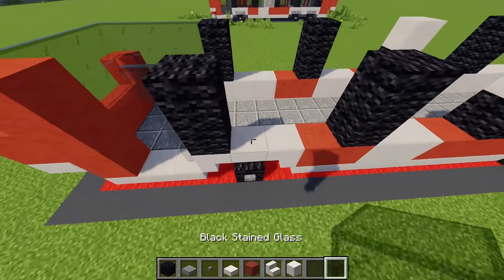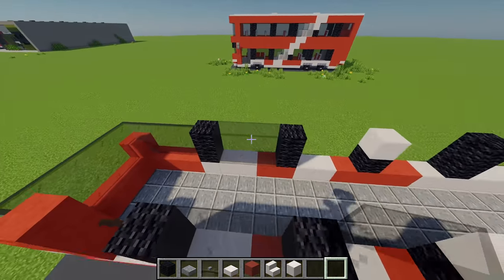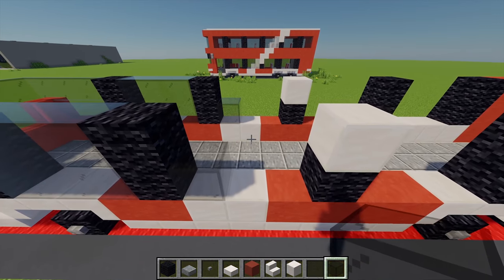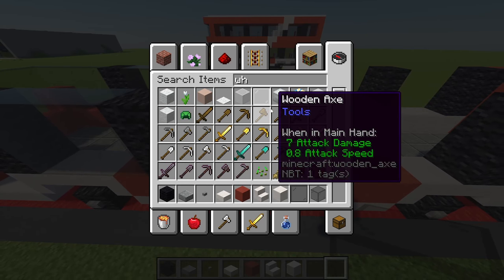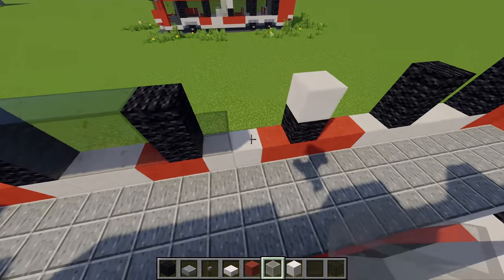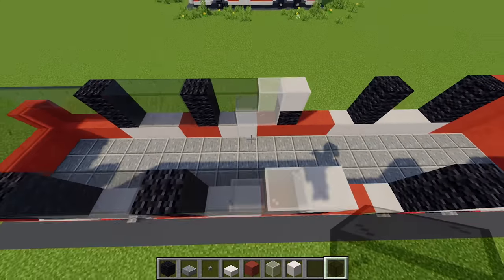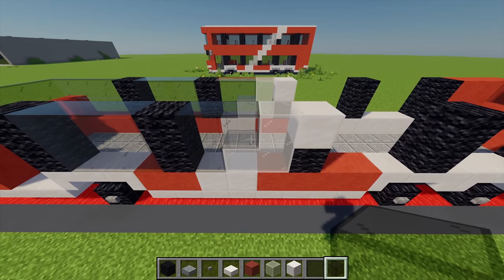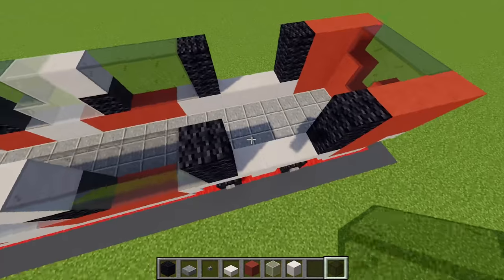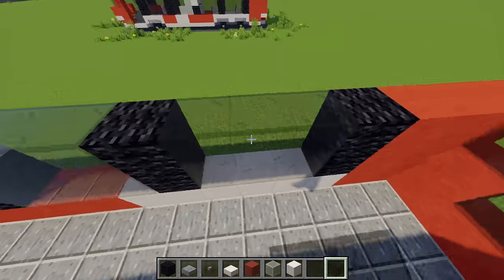Then going back to the black stained glass I'm going to fill these first 2 windows. For the second one I'm first going to place 1 black stained glass on each side, then I'm going to grab some white stained glass and place a white L-shape with 3 blocks, and in those gaps adding more black stained glass. Then moving across, sticking with the black stained glass, placing another 6 to fill in the rest of the windows.